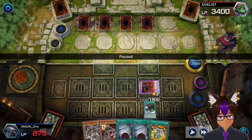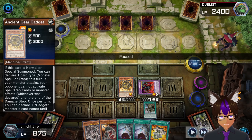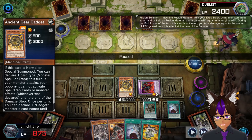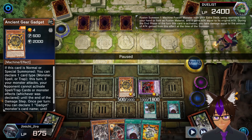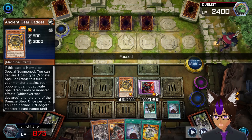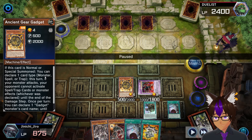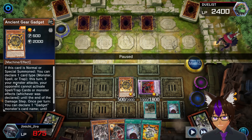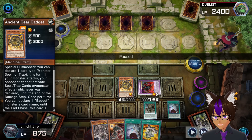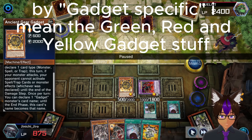He just sets a card and ends - that's good for us. Now we can go in for the attacks and burn damage. I Normal Summon Ancient Gear Gadget and declare trap cards cannot be activated when my monster attacks. What Ancient Gear Gadget does: when Normal or Special Summoned, I declare one type - monster, spell, or trap - and this turn when my monster attacks, my opponent cannot activate the selected type.